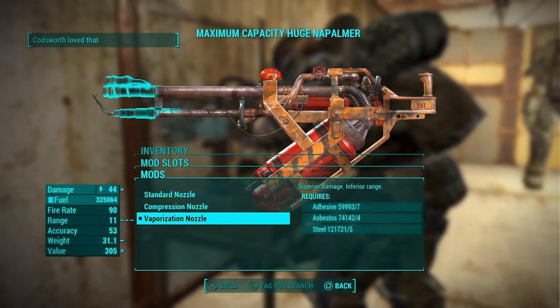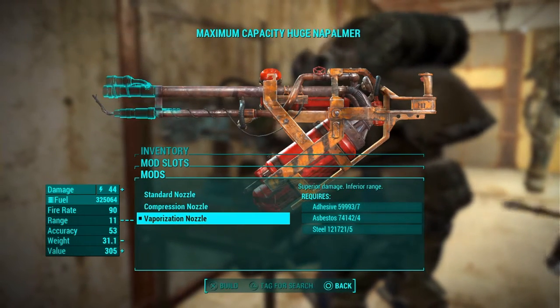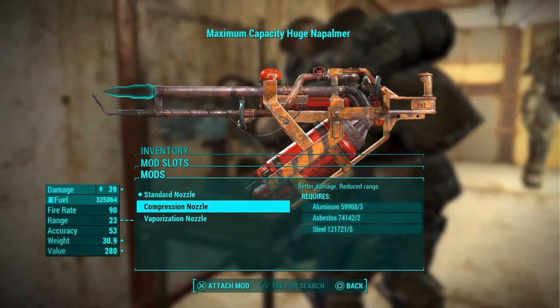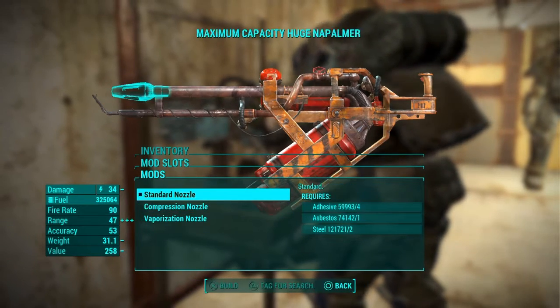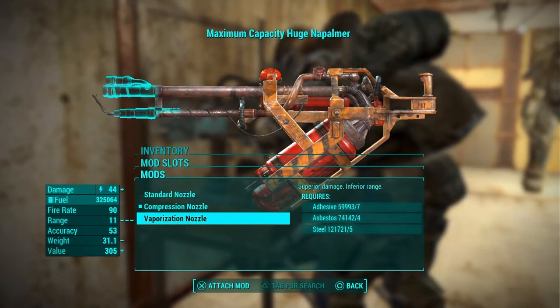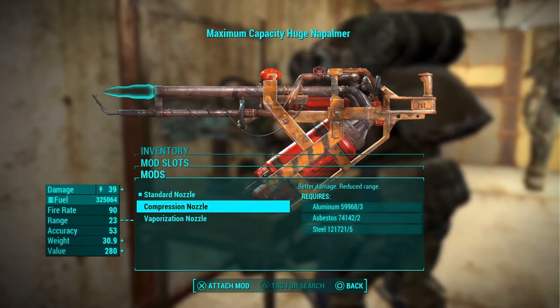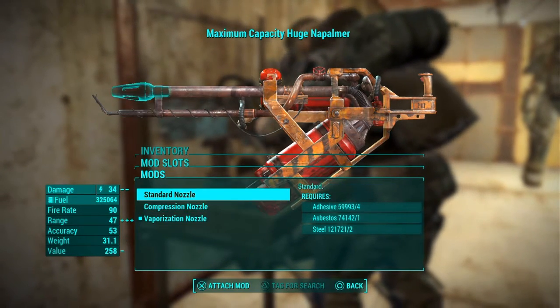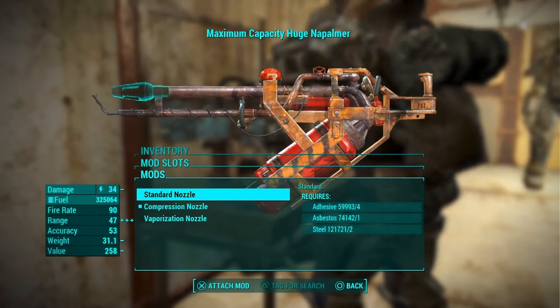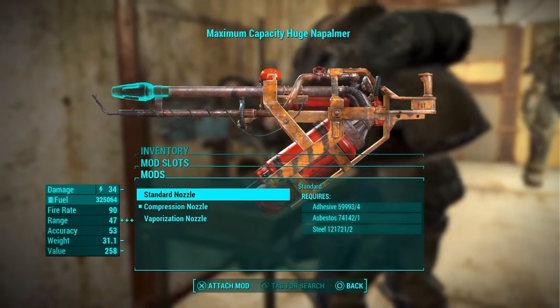He'll eventually get to the point where you can't max it out anymore. This is probably the easiest exploit ever because you don't have to keep making these over and over again — you already have them. And see, yeah, he's done.